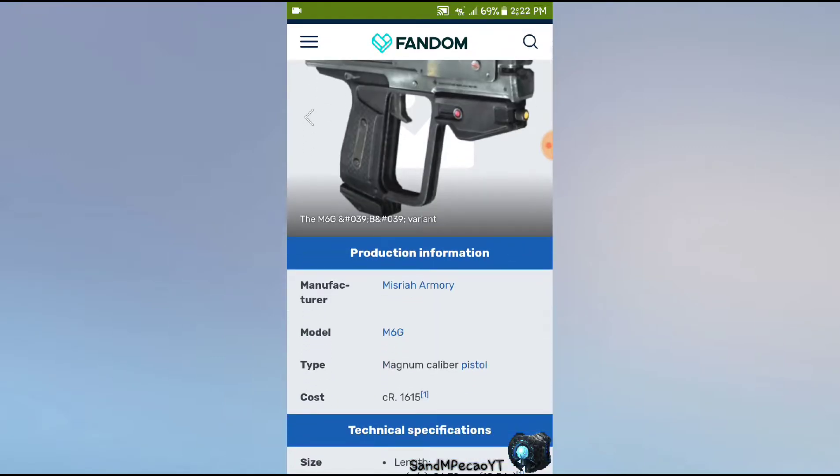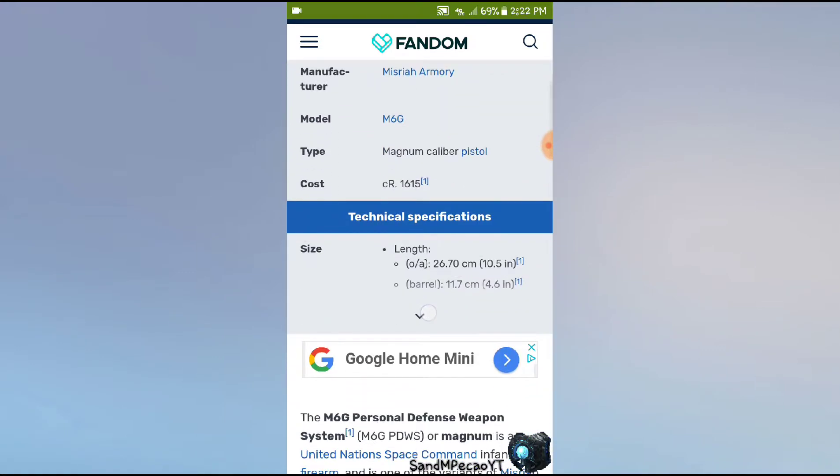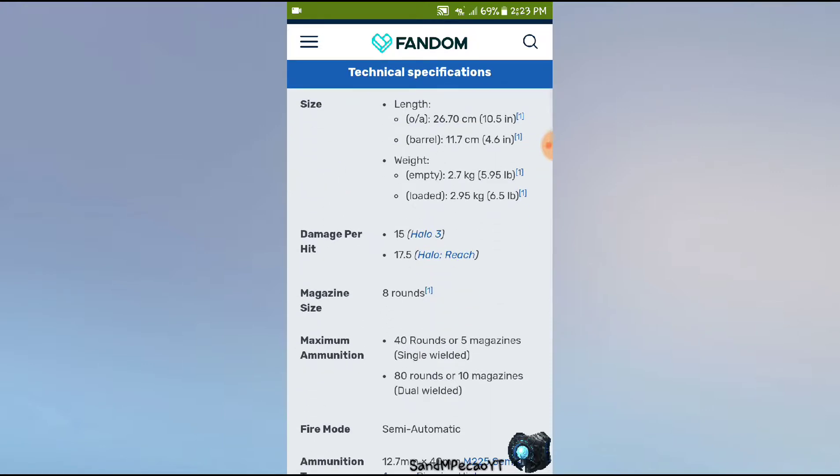Halo Reach Magnum. The manufacturer for all these Magnums — just saying it right now because it's gonna get too repetitive if I keep saying it — is the Misriah Armory. This model was the M6G. The length was 26.76 centimeters or 10.5 inches, and for the barrel it was 11.7 centimeters or 4.6 inches. The weight empty was 2.7 kilograms, loaded was 2.95 kilograms. Damage was 15 in Halo 3 and 17.5 in Halo Reach.